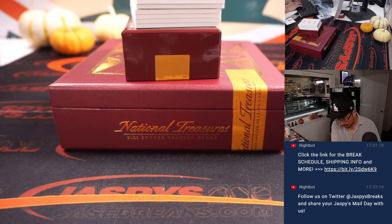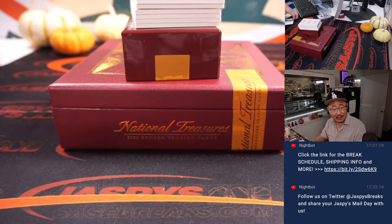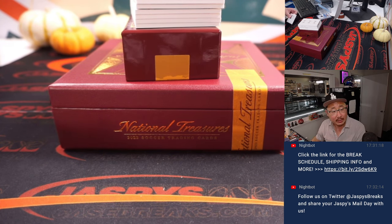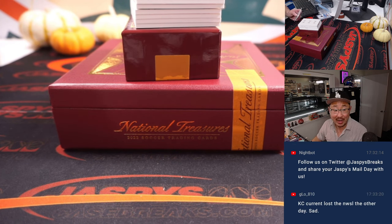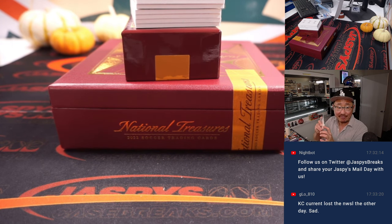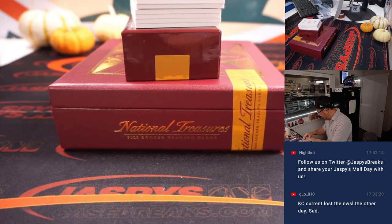Vinnie Jr. — what is that card number? Let's pull up a checklist here, because if he has a nice World Cup this year for Brazil, that could be something. It's not a parallel — it must start at maybe 99 or 49. Prodigy Memorabilia Autographs card number 10 — it says out of 25 on the checklist. So Sapphire is 49 or less, Ruby's 25 or less, Gold's 10 or less.